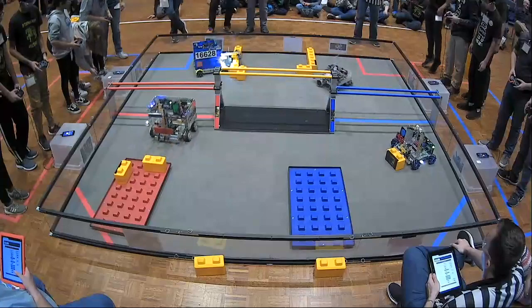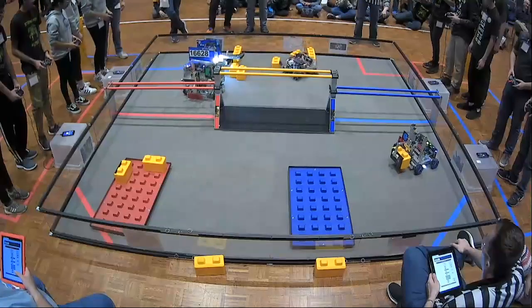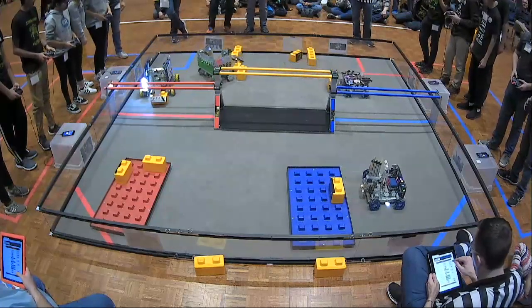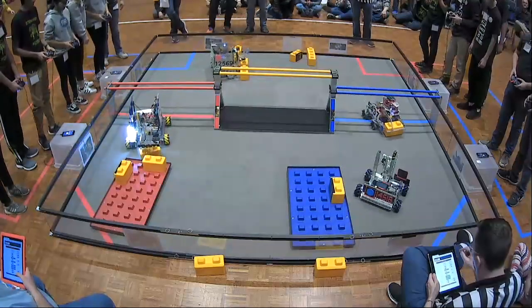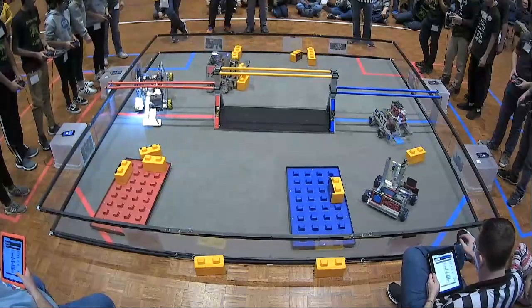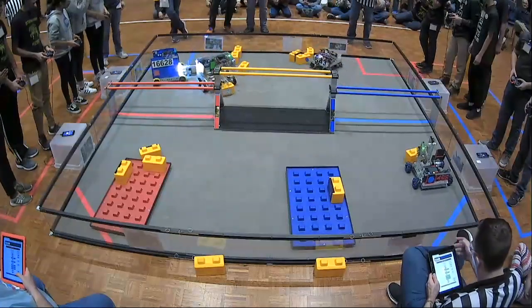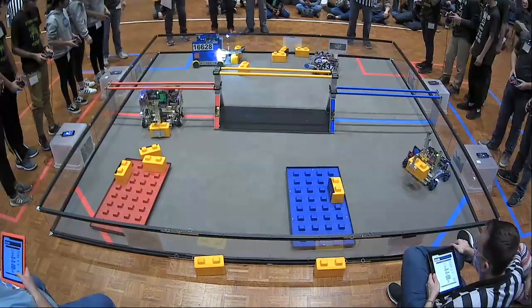Meanwhile, over on the Blue Alliance, we have one of our robots going and lifting a Skystone, putting it on the Foundation, and they scored on it successfully. That would be RoboVikes. Meanwhile, their Alliance partner, Raptors, brings over stones from the loading zone into the building zone that RoboVikes is grabbing onto right now with a minute 30 remaining in the match.